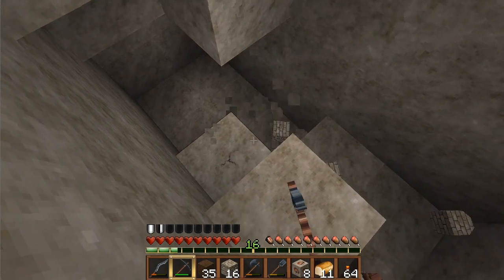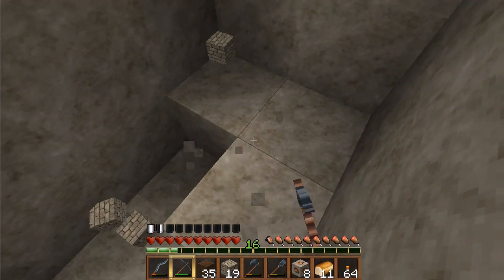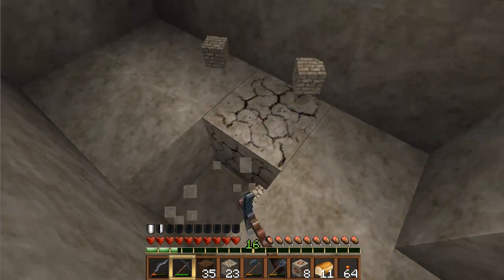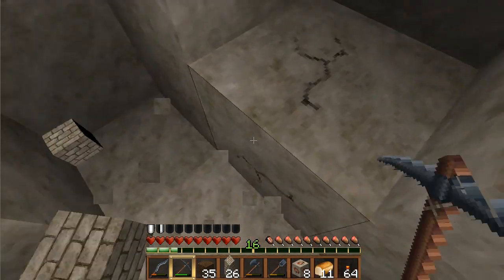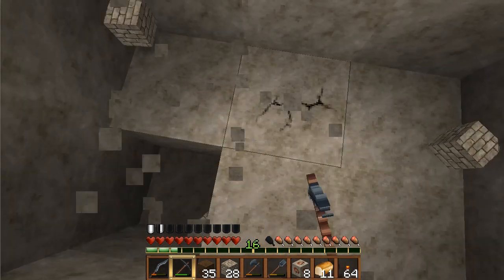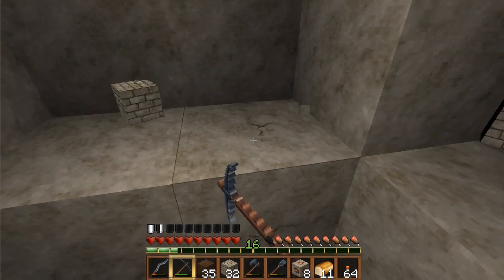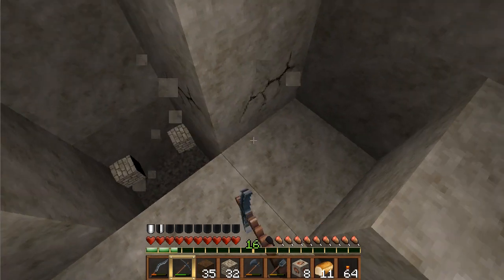I'm actually a little afraid because I'm so close to the lava. I'm afraid the lava might be just beneath me, so I'm first going to take away all the blocks around me and then the one I'm standing on, because I don't want to fall in the lava and lose everything. We're already pretty deep, so let's continue — I think there might be something soon.